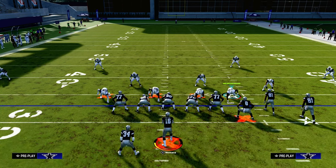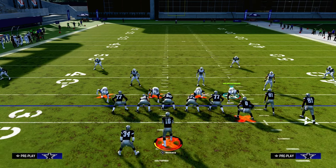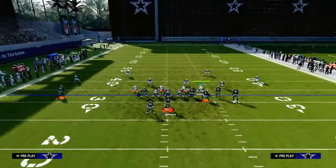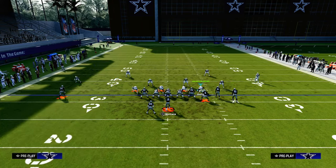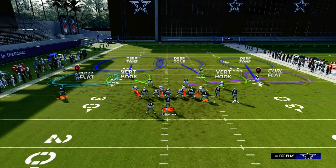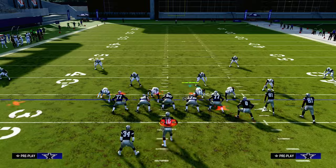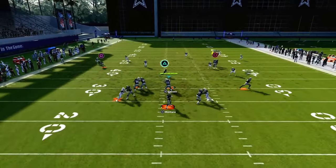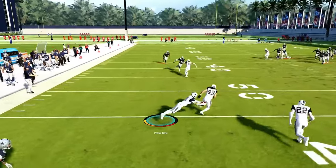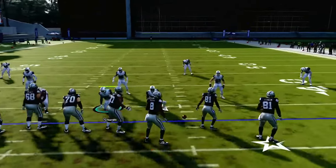The reason why is because the inside third is responsible for defending any routes that are up the seam area of the field. The seam area of the field is between the numbers on both sides — essentially from numbers to numbers in the middle sections of the field. Even if we just look at this basic image with the zones adjusted, you'll see this inside third is primarily looking at these seams. The seam area of the field is from the hash marks to the numbers, so if a receiver runs a vertical route in that section, the inside third takes that vertical streak, and the outside third is able to sit on the corner route when it's run to the wide side.